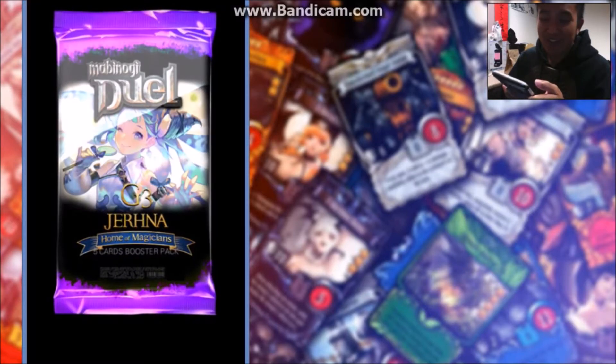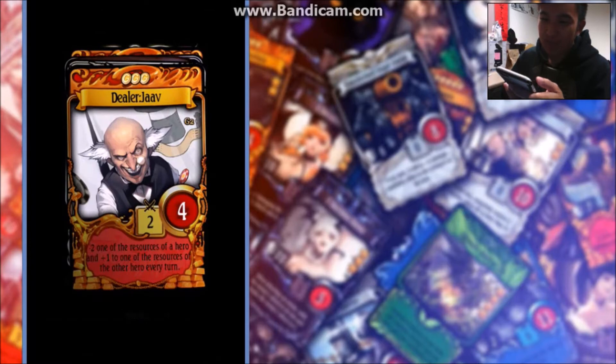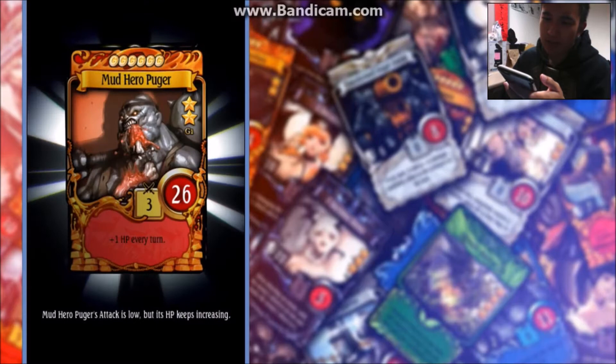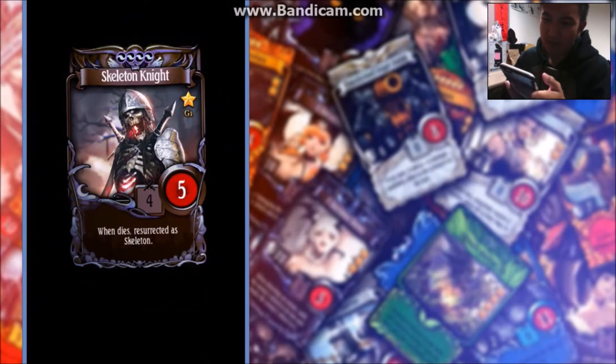Alright, second pack: Dealer Jaff, Sabotage — that's not that bad — Armor of Darkness, Mud Hero, Hugger, Pugger, and Skeleton Knight.